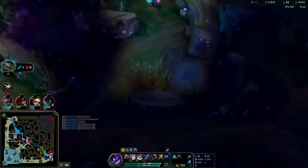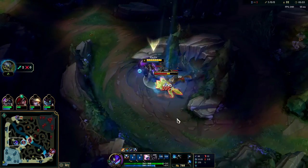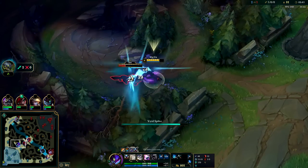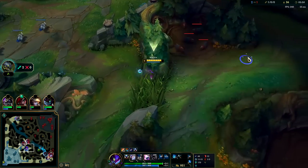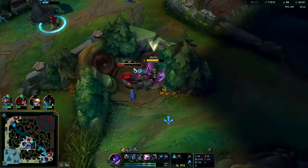Ghost has a much higher carry potential than Flash since it has a lower cooldown and you get extensions on kills and assists. One kill on Kha'Zix, combined with his jump resets, makes him absolutely disgusting in team fights. I spam pinged the dragon for my teammates to ward it because I saw Nidalee was in the area.